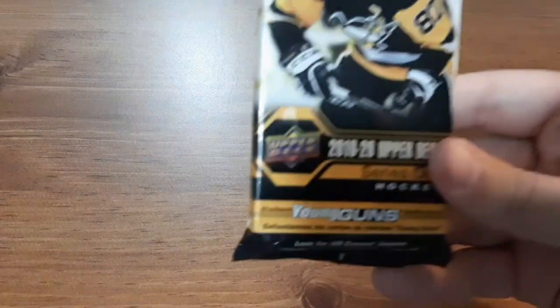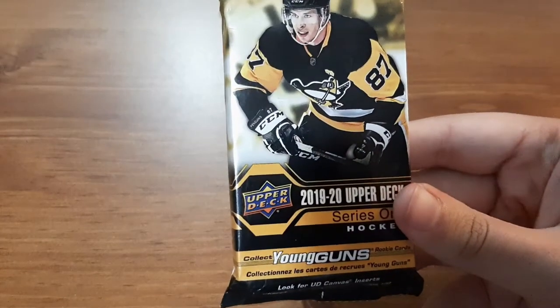What's up everyone, Takedown here, welcome back to another hockey card video. Today I'm gonna be opening up a 2019-20 Upper Deck Series 1 fat pack. I bought these at Walmart, I think they're about eight dollars. I haven't been opening too many new packs — it's been mostly mystery packs and eBay packs and stuff like that — but I saw these and decided to get one. Here's what we're gonna be showing.